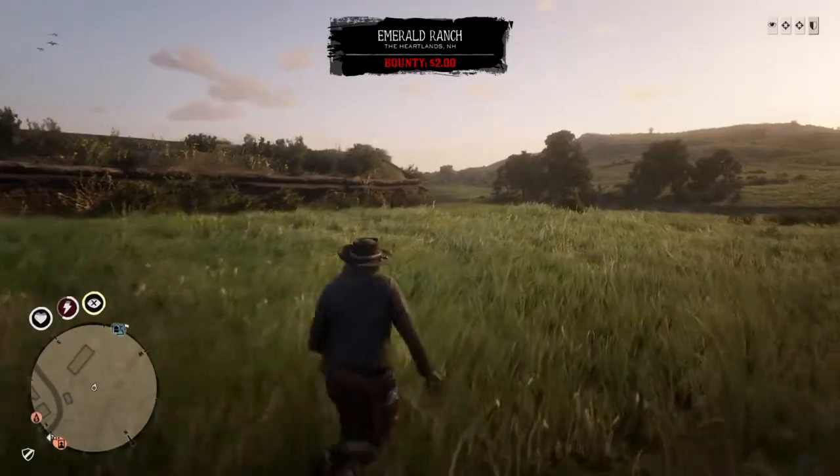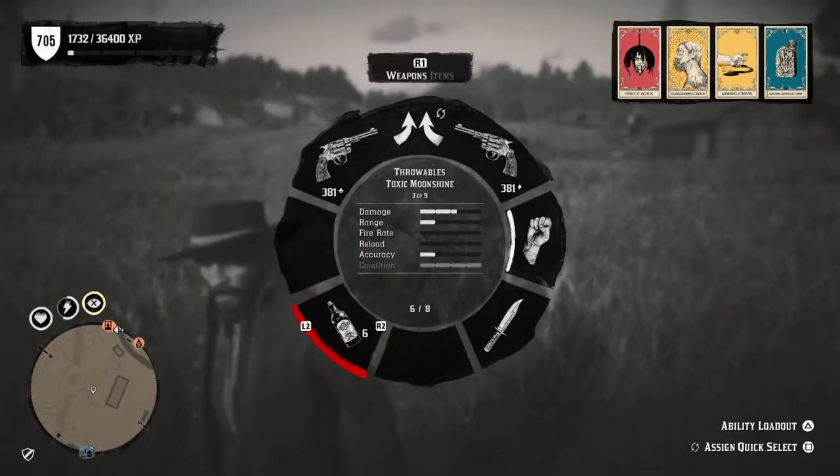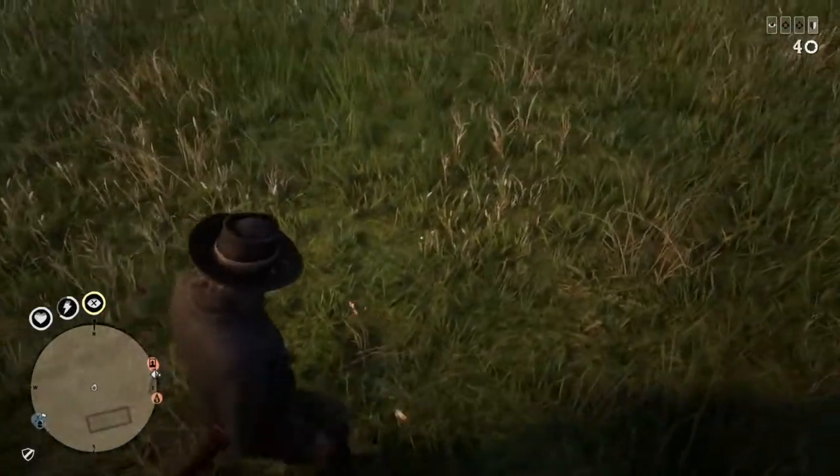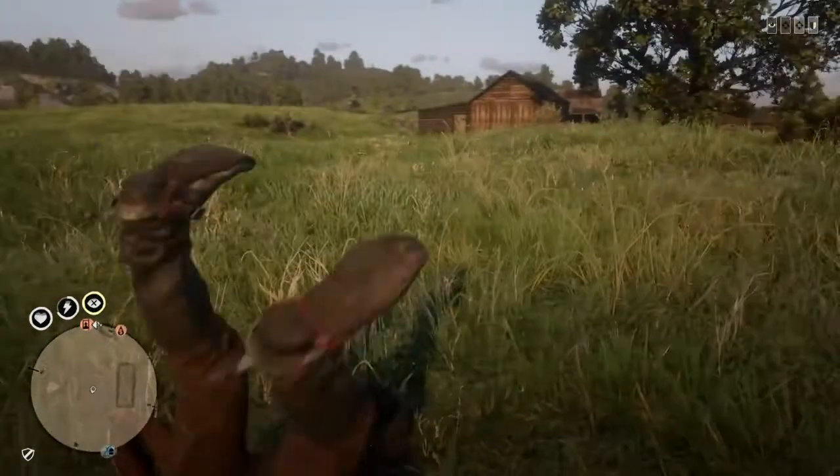What I do usually, to make sure it works, is I get to this spawn here at Emerald — and it should be the spawn. We're going to throw dynamite. Kills me, kills me — doesn't, doesn't. And we are in God Mode, folks.